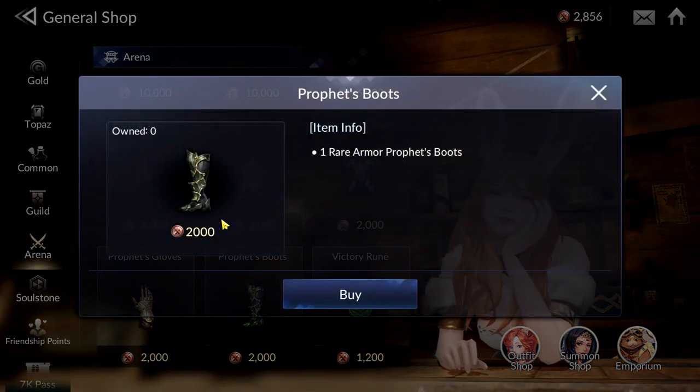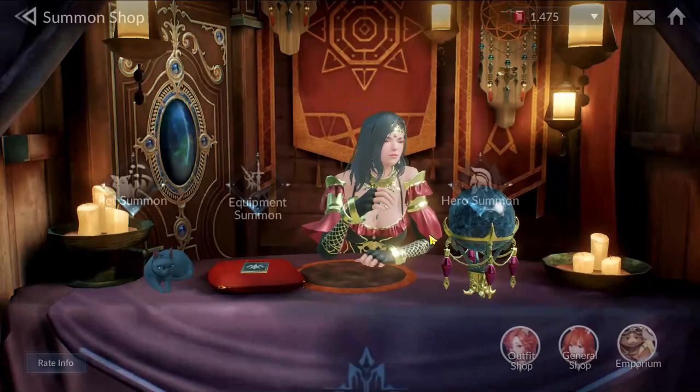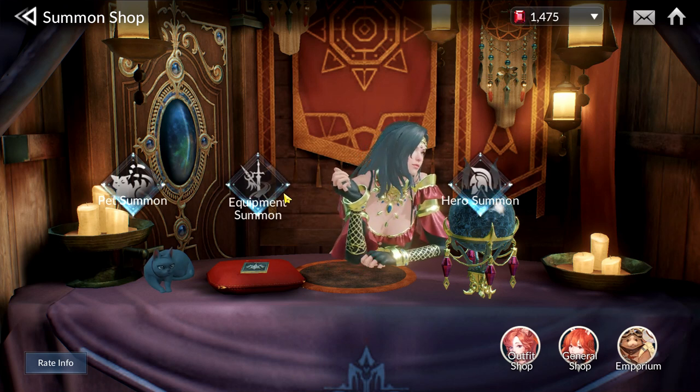So please don't spend your precious Arena Tokens on the Ignore Defense Efficiency Set gear. The last and worst place is the Equipment Gacha. It's extremely not worth it, so I would not recommend you to use Rubies to pull for gear.